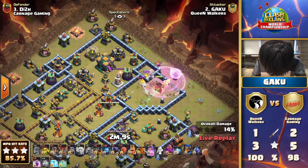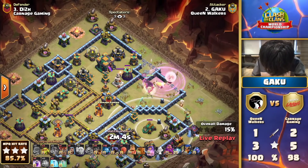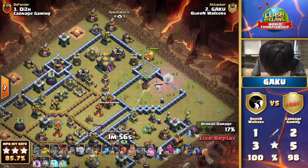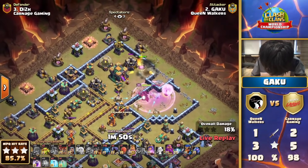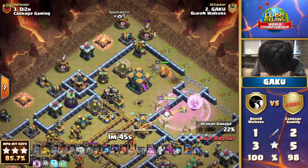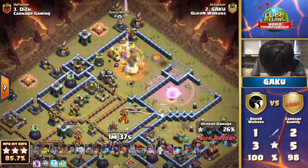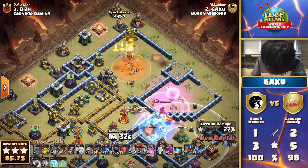He is seeking to prove his prominence here on the battlefield with an aggressive queen charge straight in — not since the likes of Bernal have I seen queens go so deep early on and find great value. He's certainly a top, top player. This is where the Queen Walkers have that advantage — they are so unpredictable. What do Carnage Gaming start to think about putting in the Clan Castle? No matter what they put in, they never know what the Queen Walkers are going to do.